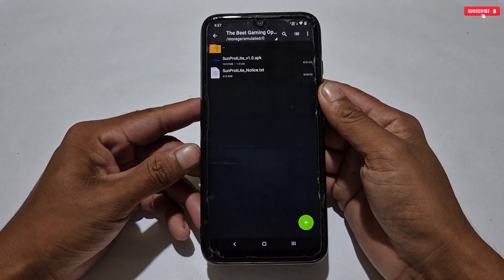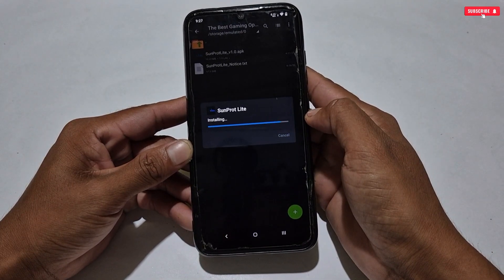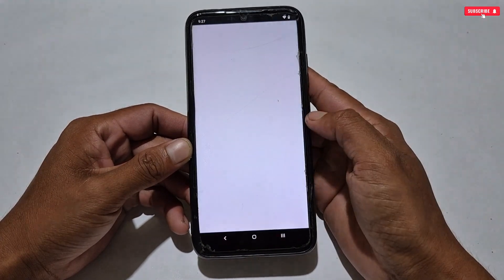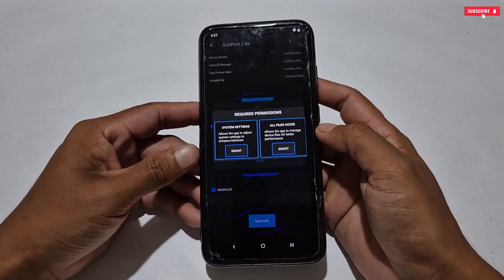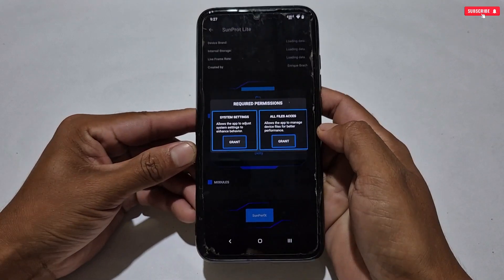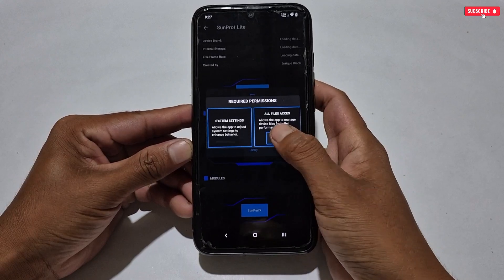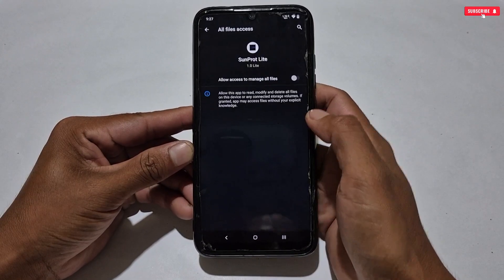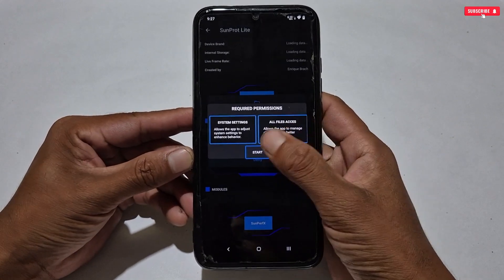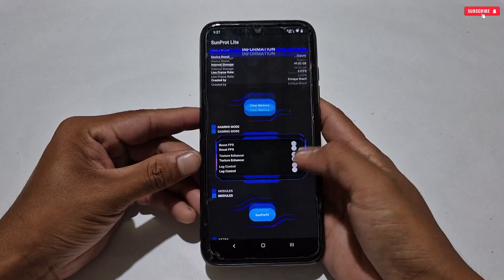In this file you will get Sunprot Light Optimizer and a notice file which you can read for knowledge, but it's not necessary. Next, simply install the Sunprot Light Optimizer on your phone. When the installation is complete, open the app. Here, only two permissions are required: system settings and storage permission, as mentioned in the notice file. Allow both permissions to perform better.